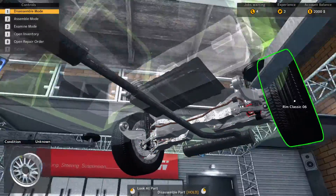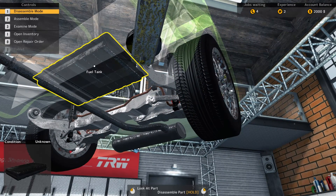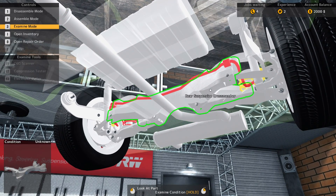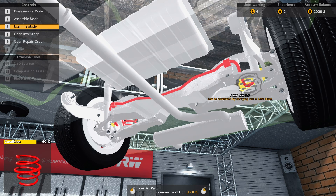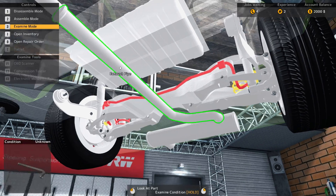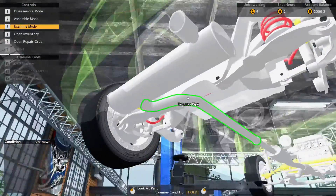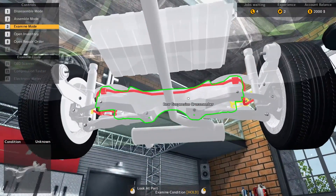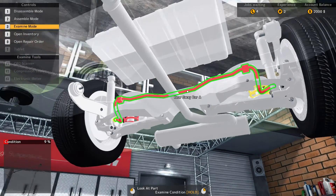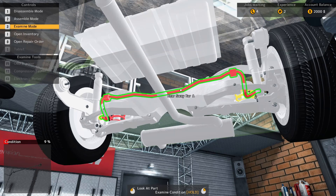I still complain about the camera — it's really hard to control, I haven't got the hang of it yet. I want to examine this bad boy. Here's the rear sway bar — already found it — and here are the rear springs. The rear spring, the rear sway bar, the front drive axle — I think that one's in the front of the vehicle. It's like I just remembered cops saying 'step away from the vehicle' in cop shows from the 90s.